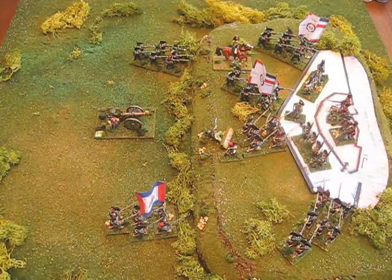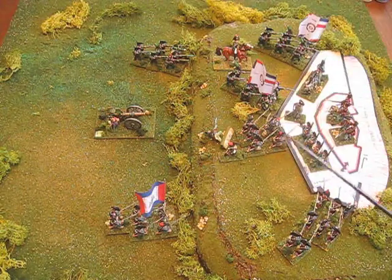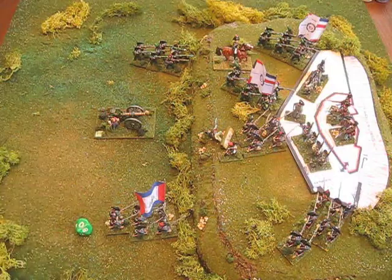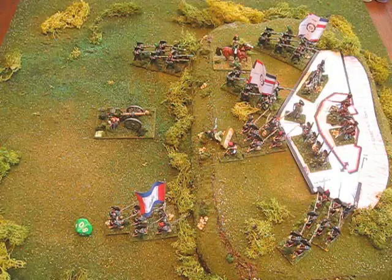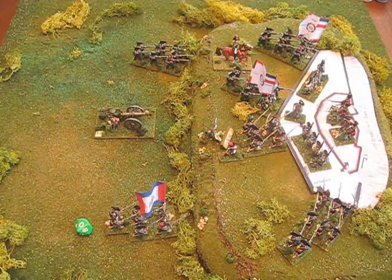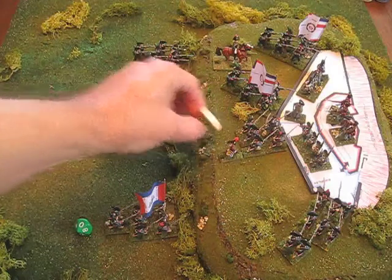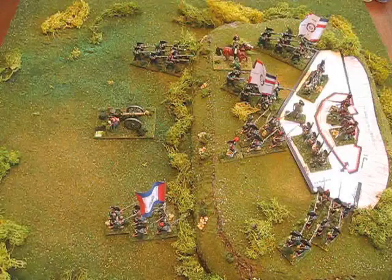The hit battalion now requires a morale check. They start with a six; the general gives them back one for a seven, but they've lost a figure so it's a six. They rolled a zero. Note that this is the infantry fire phase, not the shock combat phase — so the plus or minus one additions do not apply here. That zero against their modified six is four over the threshold; they fall into disorder. Five or more over would have caused a rout, so they're just barely hanging on.